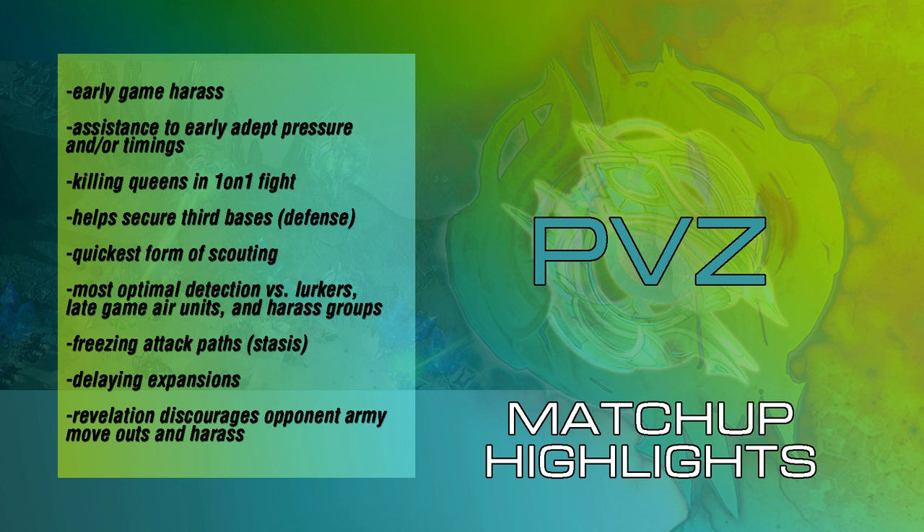The Oracle is also very good at freezing attack paths. The Stasis Ward not only grants vision where it is planted, but it also freezes harass grouped units and allows you the time to either make your static defense, return home, or handle the situation with the appropriate time without suffering the consequences of being caught off guard. The Oracle is also good at delaying expansions. If you have one or more Oracles and you catch an expansion that's just been thrown down, you can oftentimes cancel it. But in my opinion, the most optimal way to delay an expansion is always by killing the worker with a quick Pulsar Beam, which allows you to keep much-needed energy for later spell use.